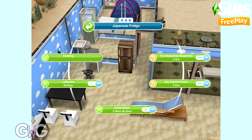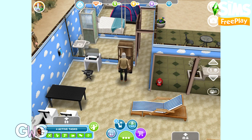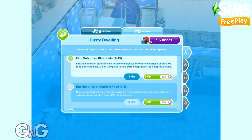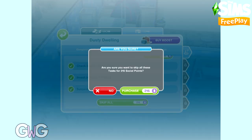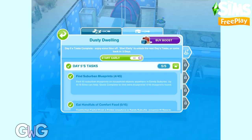The comfort food option is on the fridge, and you can also find the blueprints using the fridge. Blueprints can be found using household items such as the fridge, computer, bookcase, dining chair, etc. Remember, if you use social points to skip you will earn more than if you completed it normally — we found 4 blueprints by skipping, whereas you'd probably find 2 or 3 by waiting. Completing day 5 earns 5 LP.